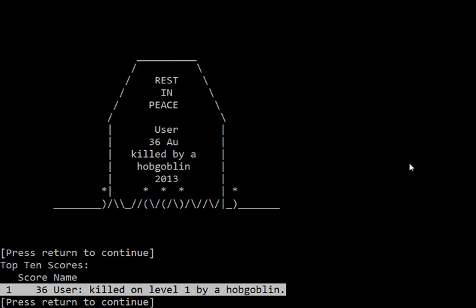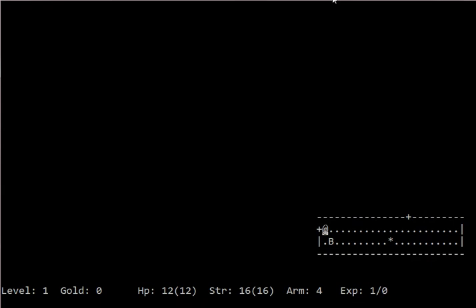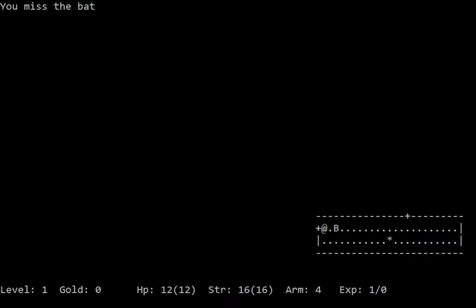The top ten scores actually lets you know right there, so you can just go ahead and move right into it without it just showing up momentarily on the screen and then you having to check high scores later. Because that's annoying.